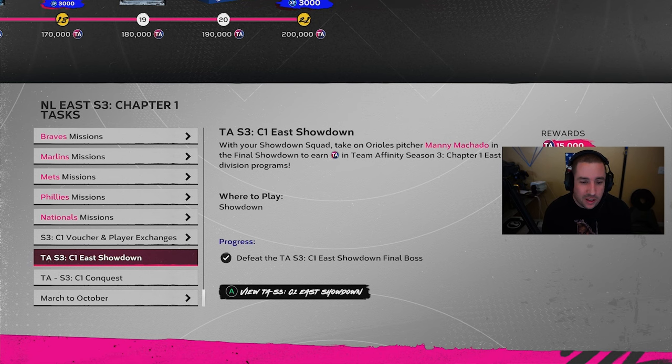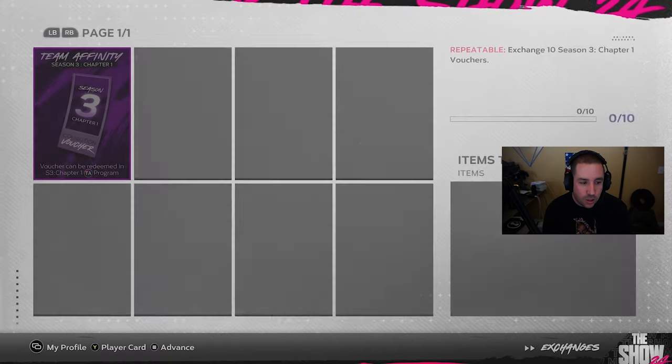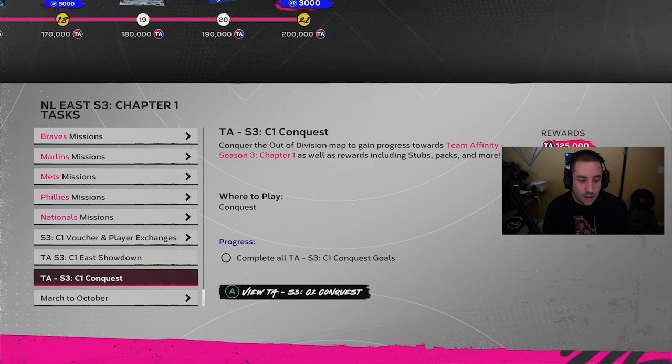The Extreme Showdown gives you 30,000 — basically 30 vouchers — worth over 100,000 TA points. However, it's going to be pretty difficult: it starts on All-Star, goes to Hall of Fame, then to Legend. It's not for everyone, but if you complete it you get 100,000 plus TA points for whatever divisions you want. You go to exchanges, select 10 vouchers for whatever division you want, and exchange them.